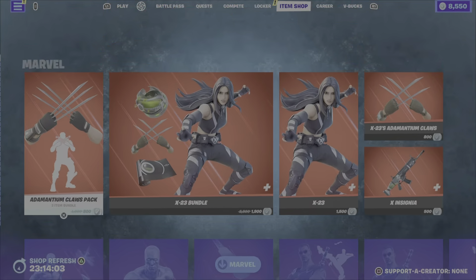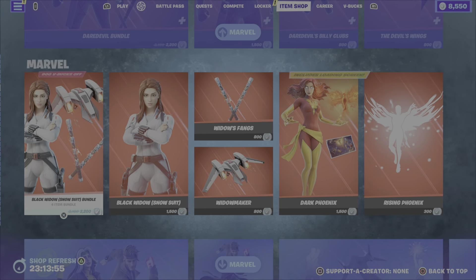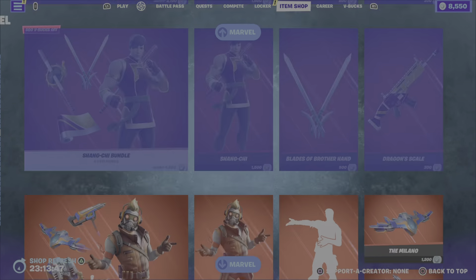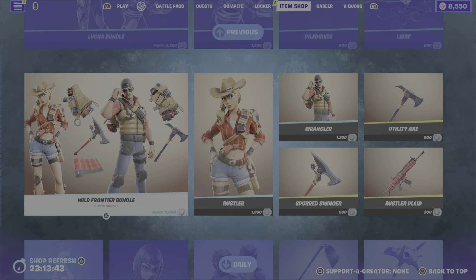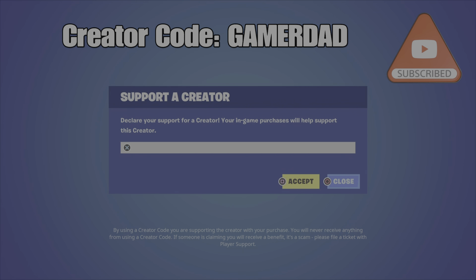In terms of my favorite additions to this crazy huge item shop this evening — it's hard to pick stuff out of the Marvel items, there's tons of cool stuff. Ghost Rider is cool, Spider-Man Zero, Moon Knight — honestly there's just too much in there. I love the Bright Star outfit. It's a bit much for one night's item shop though. On the cheap side, I do like that Svenja outfit at 800 V-Bucks. Comment down below and let me know what your favorite item is and if you're picking up anything from the shop tonight. Please drop a like on the video, hit that subscribe button, and make sure you support me by including my creator code in your item shop — it is Gamer Dad, all one word, all capital letters. Every 14 days it expires so you do need to add it in again. Thank you so much for your support, have a good evening — until the next video, this is Gamer Dad, out.